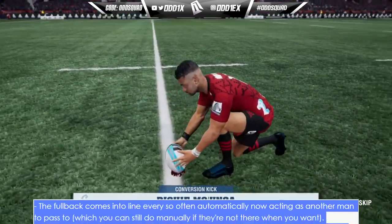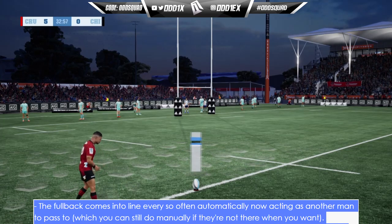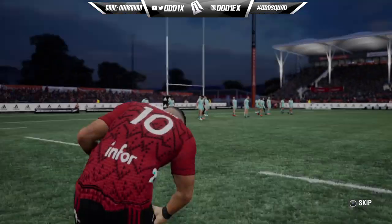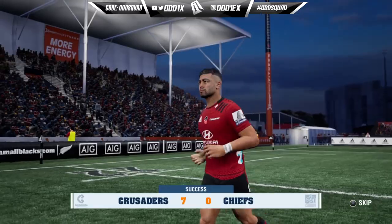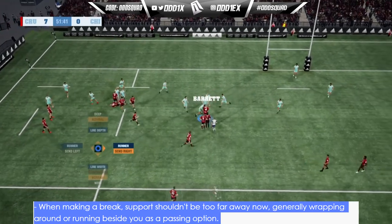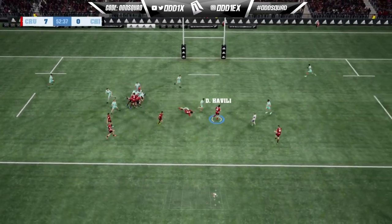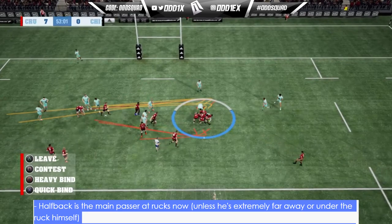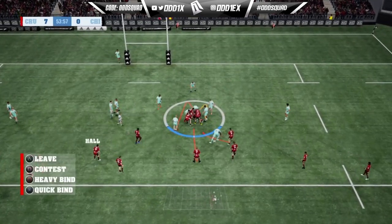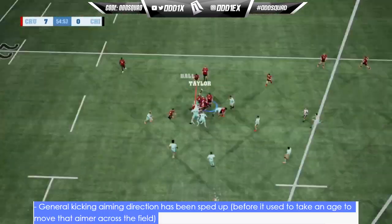Not bad — I'm pretty sure each team has specific sliders, so maybe they've readjusted those. The fullback now comes into line every so often automatically, acting as another man to pass to, though you can still do it manually. That explains why my fullback sometimes isn't there when the opposition clears. When making a break, support players shouldn't be too far away now — generally wrapping around or running beside you as a passing option, which is much better than the last game. The halfback is now the main passer at rucks.